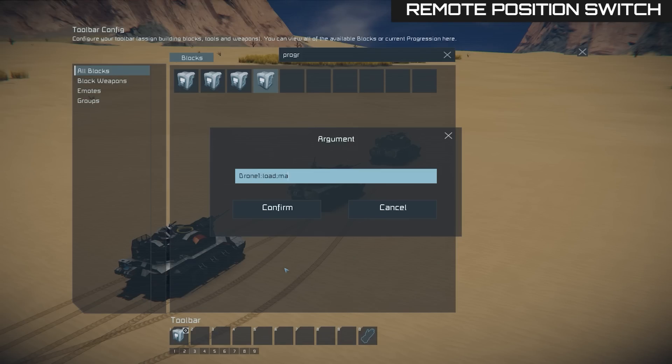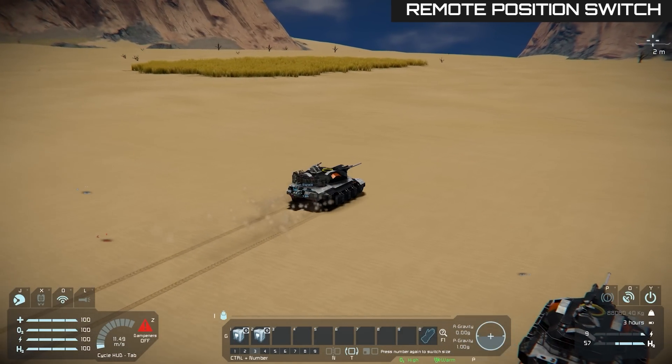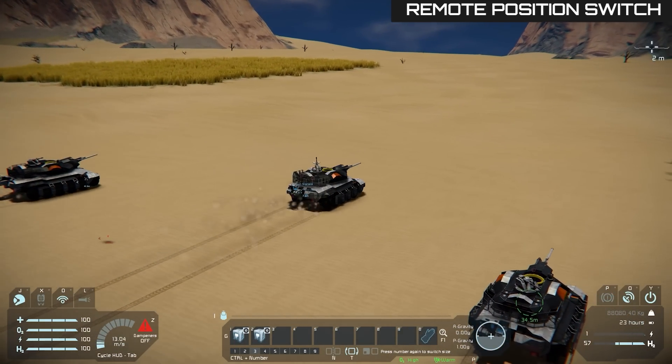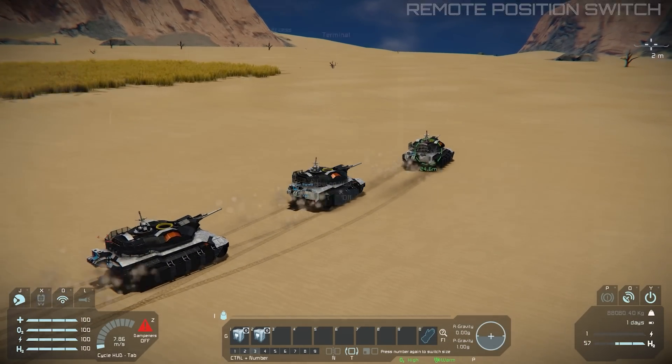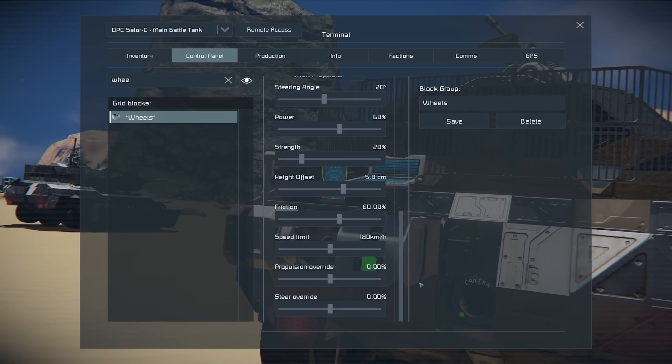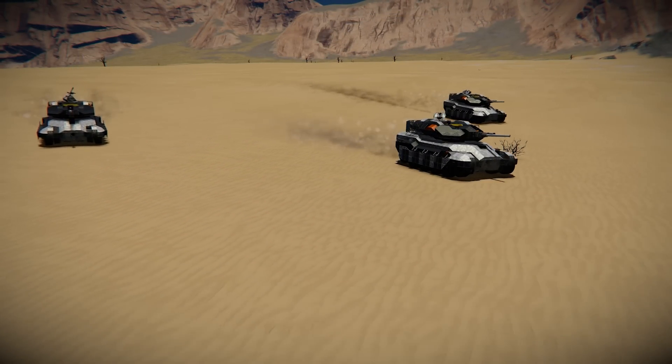Dynamic change of formation looks very effective and is useful during combat or relocation. When setting a formation, remember to leave some space between vehicles. There is a safety buffer that will prevent them from crashing into each other or into the command vehicle. Lowering the maximum speed of the command vehicle or speeding up the drones is a good idea — the faster they go, the easier they'll make up distance to the leader after changing formation.